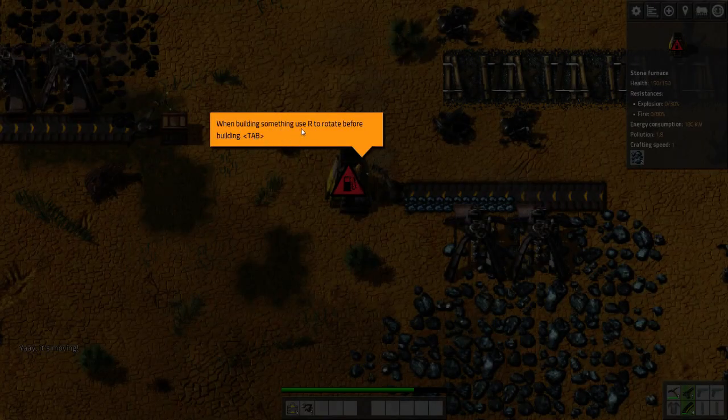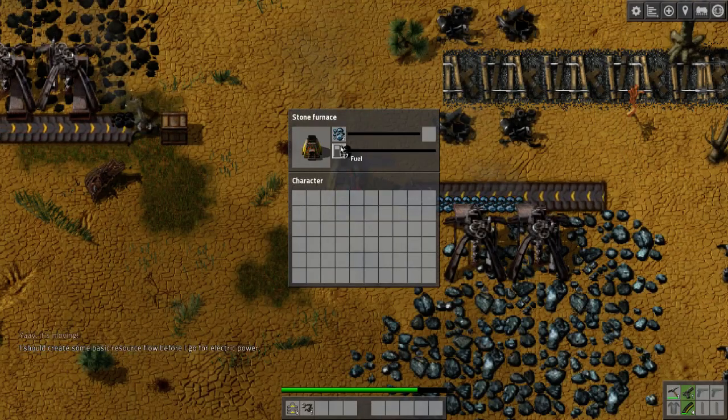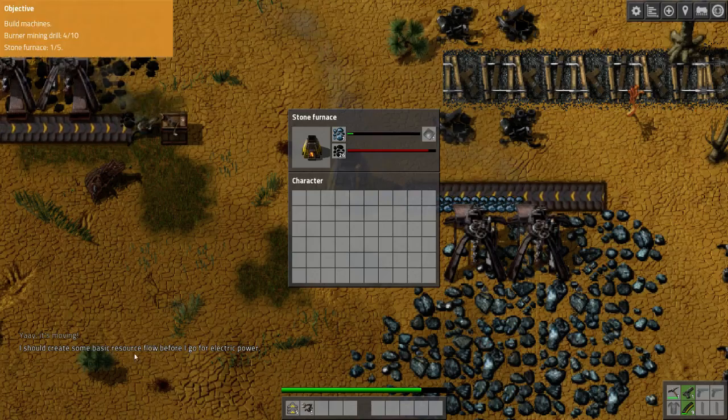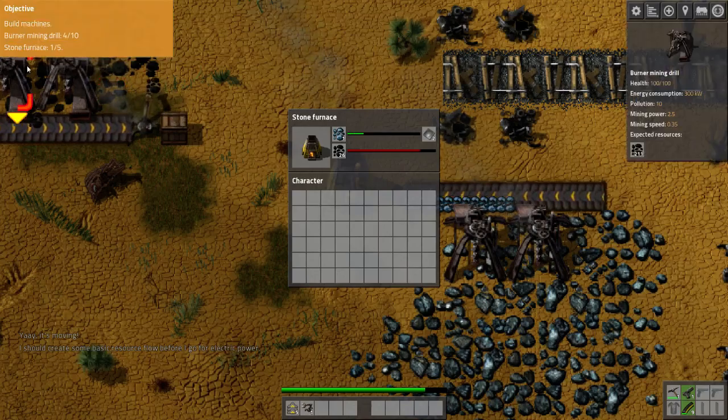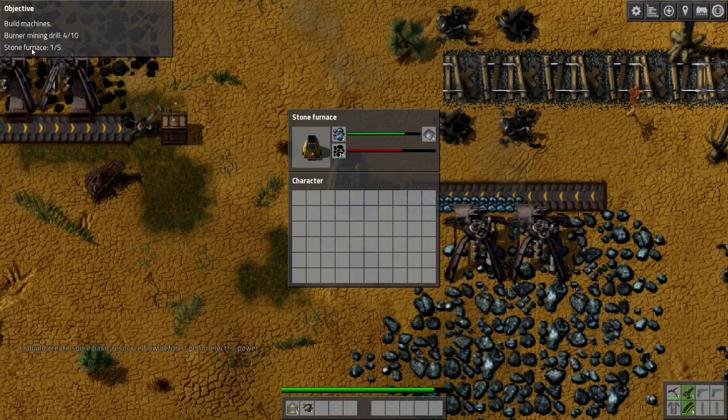When building something, use R to rotate before building. If we left click we need fuel, so let's put that in. I should create some basic resource flow before I go for electric power. Now it's telling us we need to build six more burner mining drills and place four more stone furnaces.